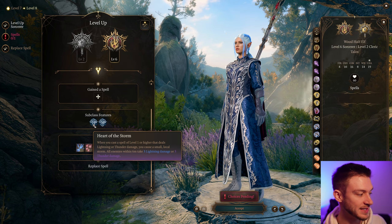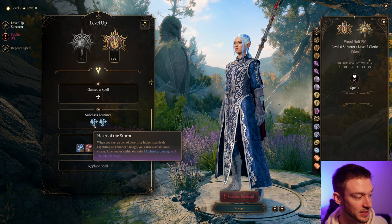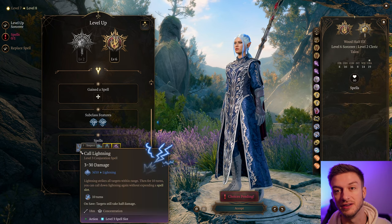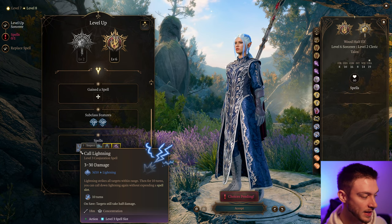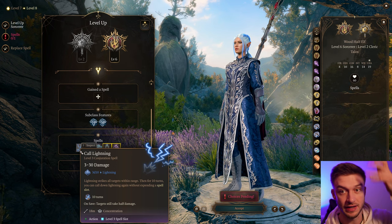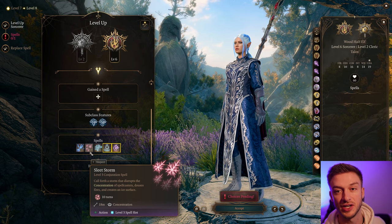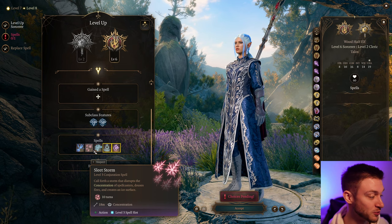We get Heart of the Storm — when you cast a spell at level 1 or higher that deals lightning or thunder damage, all enemies within six meters take three lightning or three thunder damage. Heart of Resistance gives us resistance to lightning and thunder damage, which halves the damage. We also get Call Lightning — it's a concentration; you can call down within 10 meters, and for 10 turns you can keep calling down without using a spell slot. Lightning, lightning, lightning, lightning — this gets broken when you use this. We also get Sleet Storm, which breaks concentration, douses fire, and creates a nice surface. If you have someone else, you can use fire on top of that to melt it into water and then use lightning. This build goes quite hard with that.